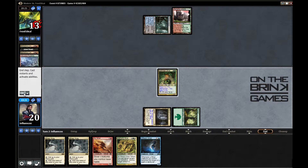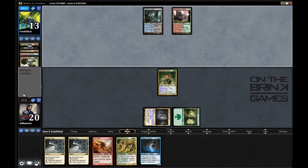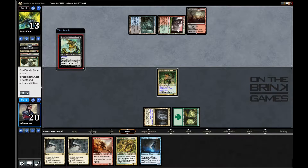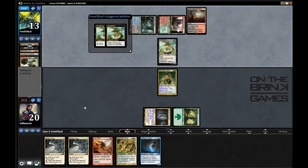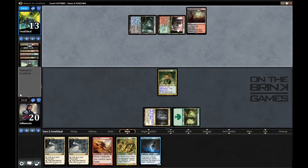Even if I'm able to bring stuff back, his stuff is a little better than mine, but he's losing some life so maybe I can get an alpha strike in somehow. But wait — he makes me sacrifice! So I lost my sack outlet. That's not the best. Oh no — it's a Doom Blade but my creature is black, so it can't target it. My opponent said 'oops' — oops indeed.